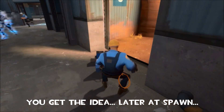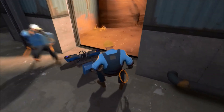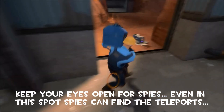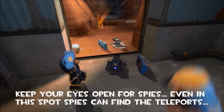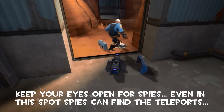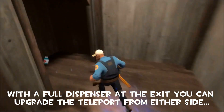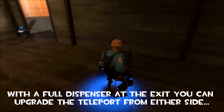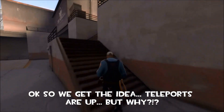We're building up our teleporter entrances. You can usually put both inside the spawn door, but sometimes they clip each other. Keep your eyes open for spies — even though this is an odd place for the teleporters, spies do still get to them. You want a dispenser at the teleporter exit so you can upgrade the teleporters.